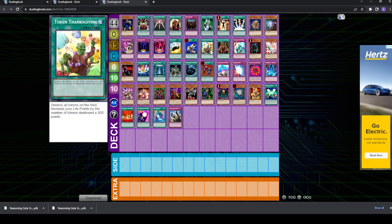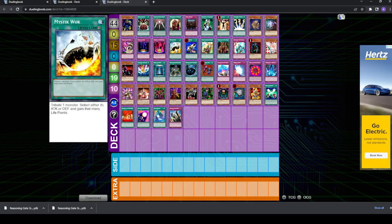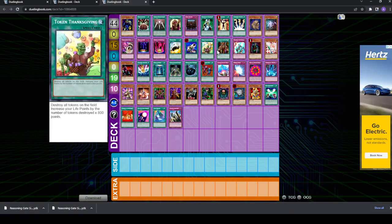Mass Driver and Token Thanksgiving are both ways to get tokens off the field. Keep in mind Token Thanksgiving destroys, so you will be taking 300 damage for each token destroyed, but you gain 800. If you kill three, you take 900 and gain 2,400, so you go plus 1,500. This card could also be used for getting rid of your opponent's tokens, and you can get rid of your own Scapegoat tokens — the life gained could basically pay for another Dimension Fusion. The only thing is it's not quick play, and being quick play is a very big deal.